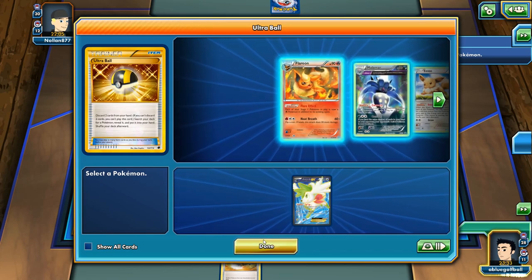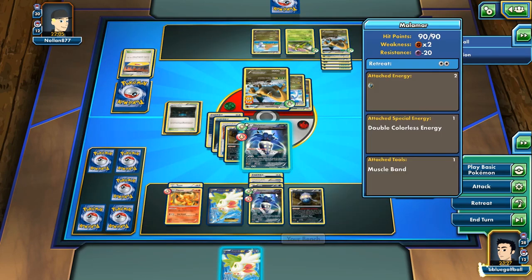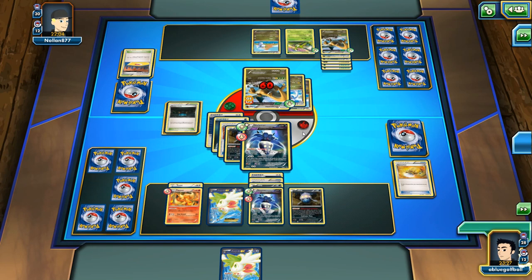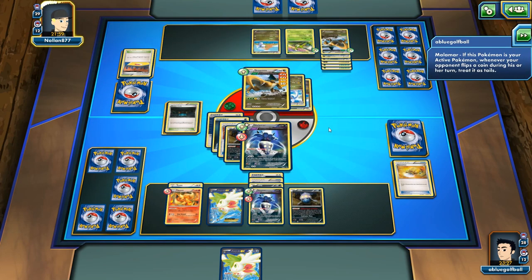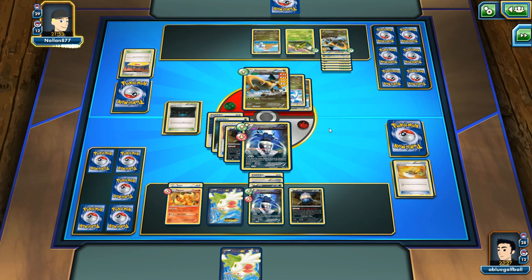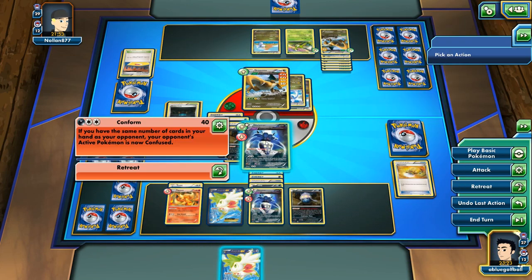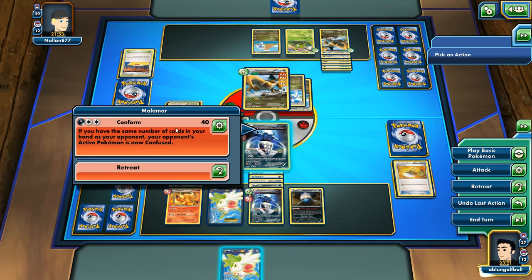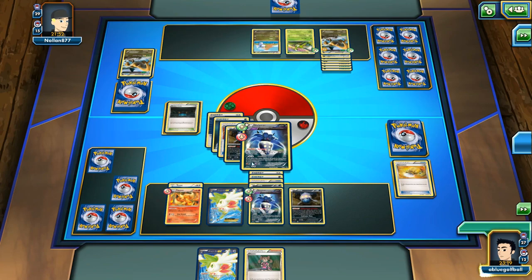We got rid of the Darkness Energy, so let's just go for the Shaymin here. Let's use the Sacred Ash and keep the Shaymin. I think playing the Darkness Energy may have been pretty good, but let's go with this. My opponent is now confused. We do have a Shaymin available to us. I think we should be able to get some more energies. I think playing the Dangerous Energy may have been the better choice perhaps, but let's just knock out this Dragon Knight.